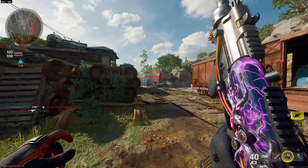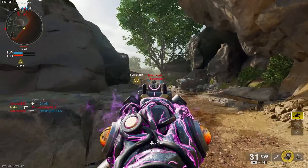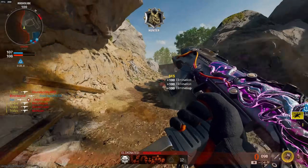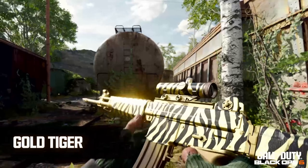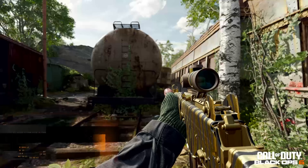For Nebula, earn Afterlife on every single weapon in the game, then complete the nebula challenge and you'll unlock it. Once you unlock these mastery camos, you can put them on and use them in any mode you want — you just have to unlock them in that particular mode first.